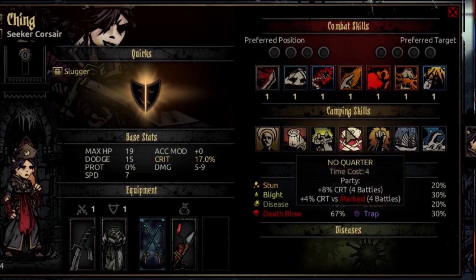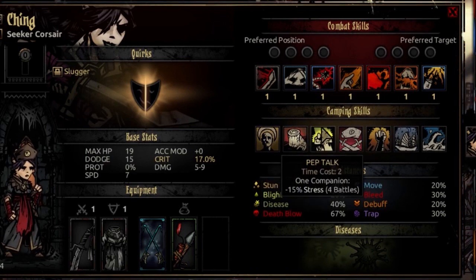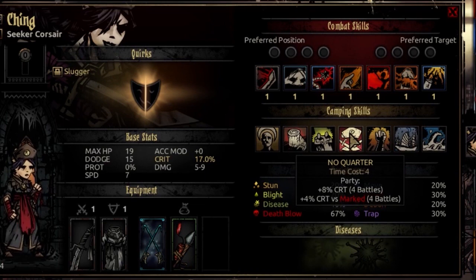Let's jump into her camping skills. Her default encourage, wound care, and pep talk are all standard. The first unique one is No Quarter — time cost 4, targets the party. You get plus 8% crit for 4 battles, and an additional plus 4% crit versus marked targets for 4 battles. So in a marked comp you're getting an extra 12% crit on everybody in your party. Even if your characters don't have bonus damage against marked, you're going to see a lot of one-hit kills with that bonus crit.